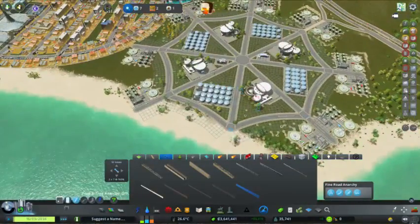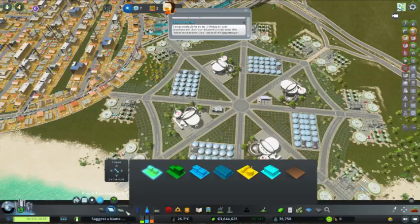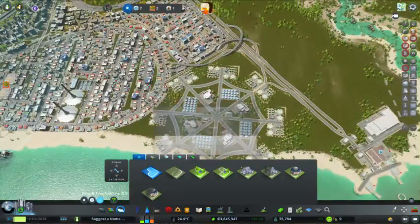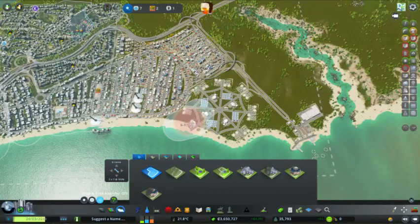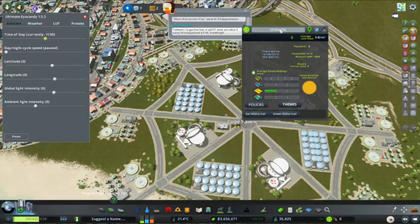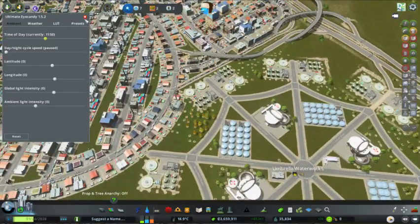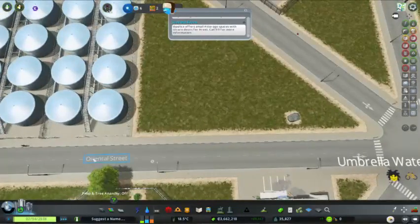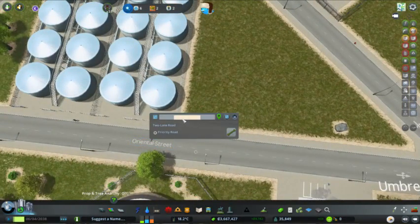First things first, we're going to want some offices off here. We may as well create a district first. Oh — this industry area is not a district yet, okay, that's good to know. I'll turn off Anarchy, and make sure the Achieve It mod is working. I just wanted to rename that, that's really all I wanted to do. Achievement mod is working.